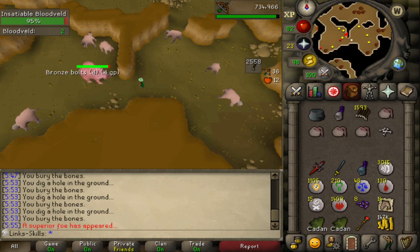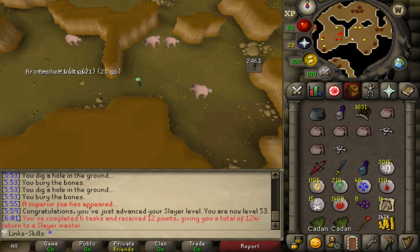The next clip is us getting a superior - our very first superior bloodveld, also our very first superior I believe - but sadly no imbued heart. That's pretty much the only thing we're looking for, however we did complete this slayer task. So 6 slayer tasks completed and 12 points.